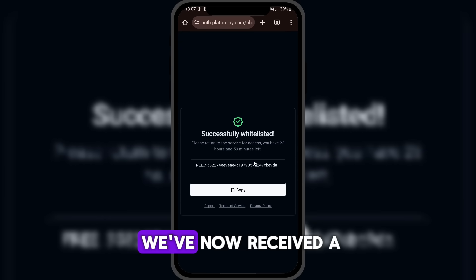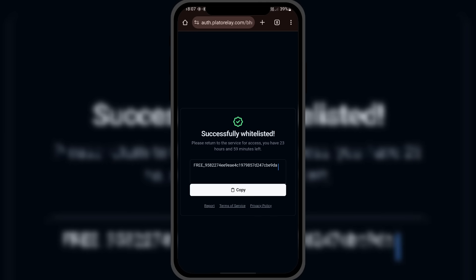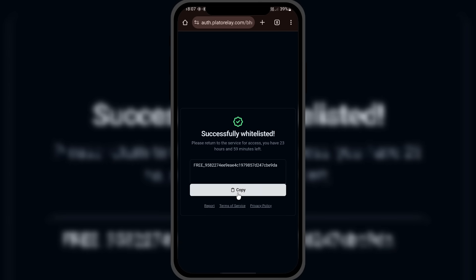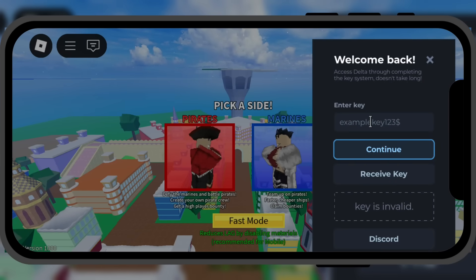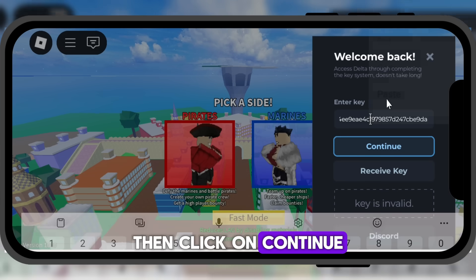As you can see, we've now received a 24-hour activation key. Click on Copy to copy the key. You can repeat the same steps every 24 hours to get a new key. Go back to Delta Executor and paste the activation key, then click on Continue.